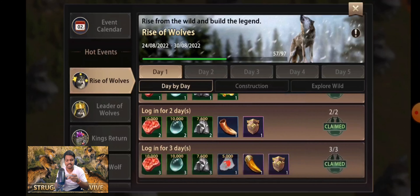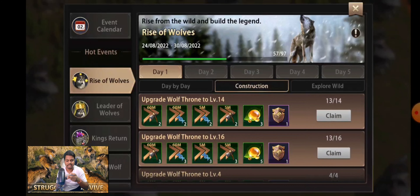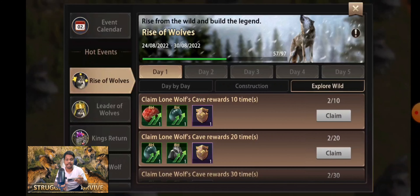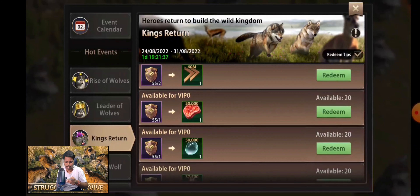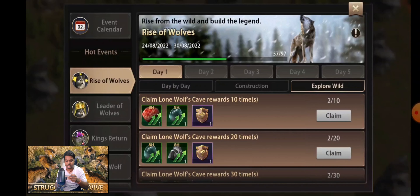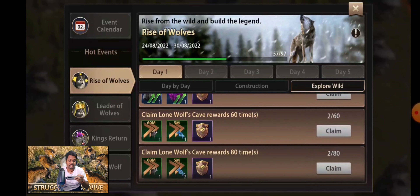Moving inside the event, I can see there is a construction task: you need to upgrade your Wolf Throne to Level 14. I am currently at Level 13 and will be upgrading to Level 14 today so I can get that reward and exchange in King's Return for Ghost Shard or speed-ups. A 20-hour speed-up can really help grow your Wolf Throne. The next task is to explore 100 whiles — today I'm going to explore six.